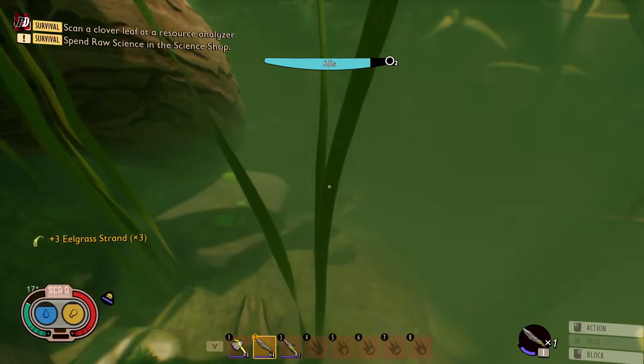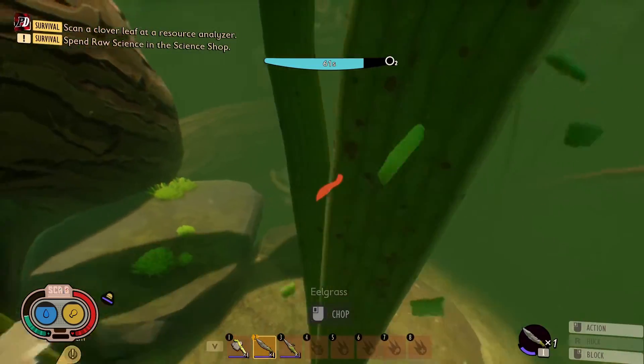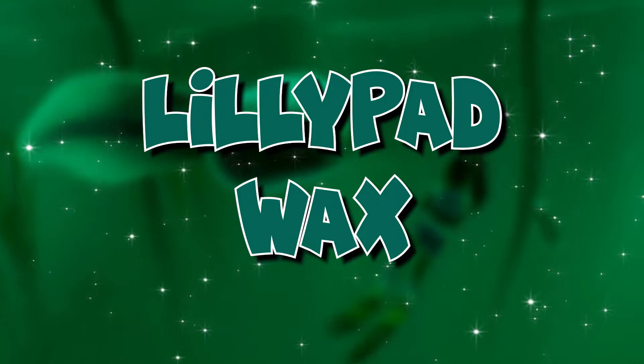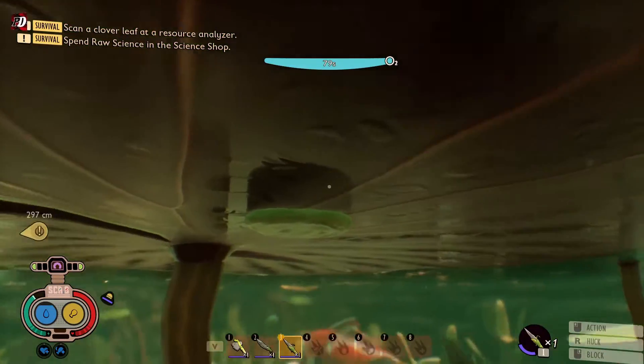Eelgrass can be found near the bottom of the pond — you know it's eelgrass because it's green with brown spots, and you need to chop it down with your dagger. Lily pad wax can be found underneath the lily pads.